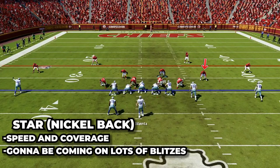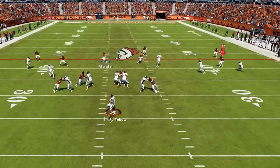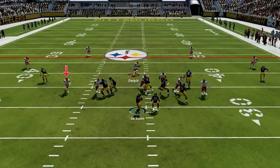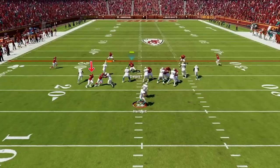Another huge role in Saban's defense is the star position — at this spot I'm using Laquon Treadwell... actually it's Legereus Sneed. This is his name for the nickelback, and here we want a ton of speed. This player will be in coverage a lot but also coming on an absolute ton of blitzes, so as much speed as possible is absolutely crucial — you want to give the QB as little time as possible when bringing the heat.